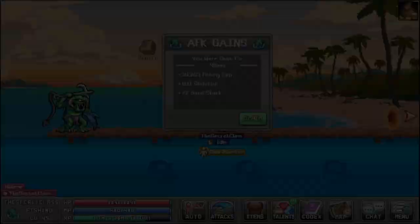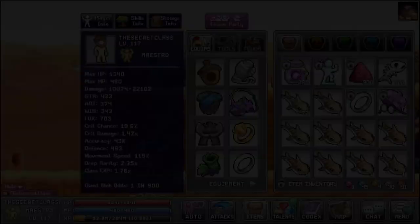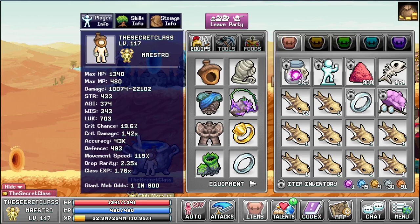The secret class is fishing in a new zone here - we gain a lot more XP. Level 45. He's fishing the Sandshark and the Skellifish. Let's see if we can unlock a new vial. And we could not. Let's get this one to level 10 maybe - a bit more cash.